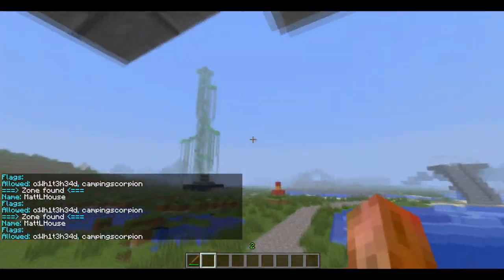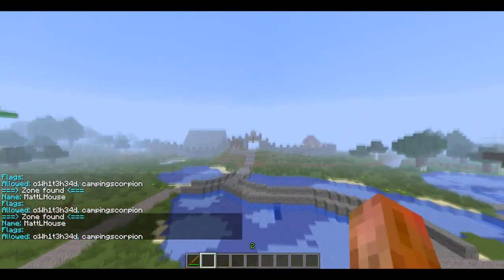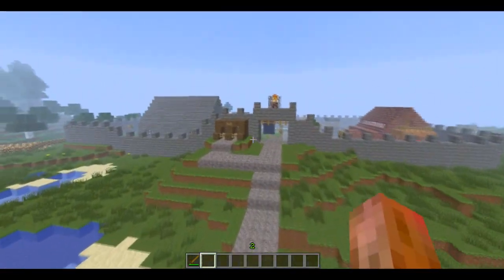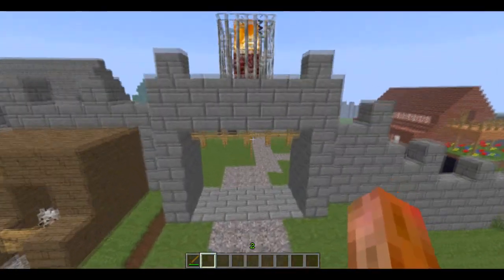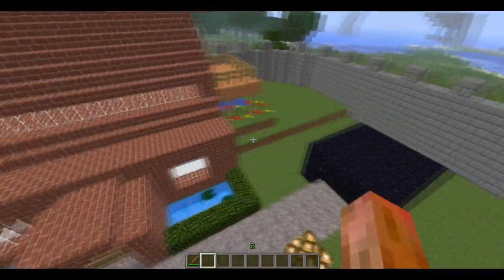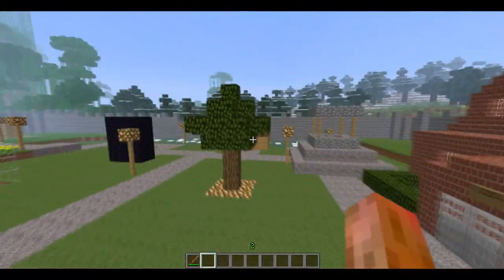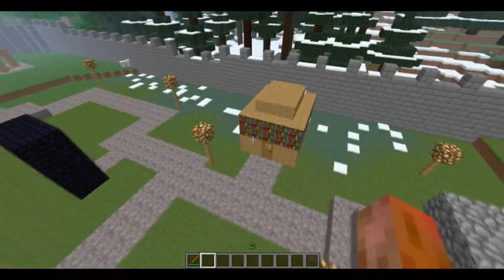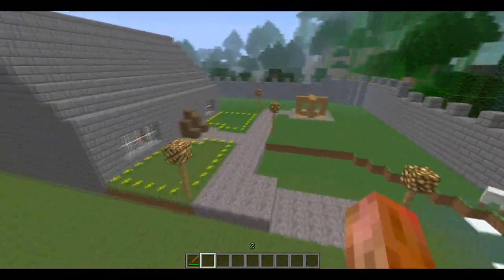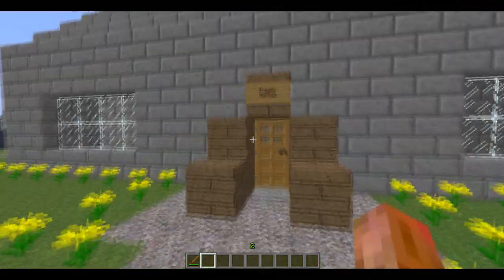We've got locked doors — if you want a door locked just ask an admin. Then we have this bridge here, my little dog kennel, and this is pretty much my little town area that I made. Here's my house — it's not completely done yet. We have an end portal which is pretty beast, a nice water source, a book library thing. We have a mine here which is public use, and then we have the market.